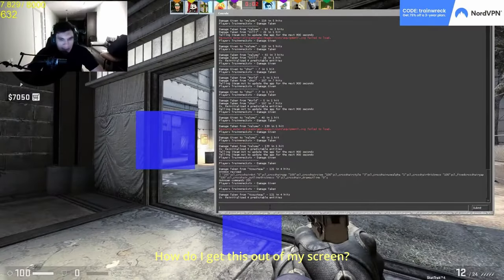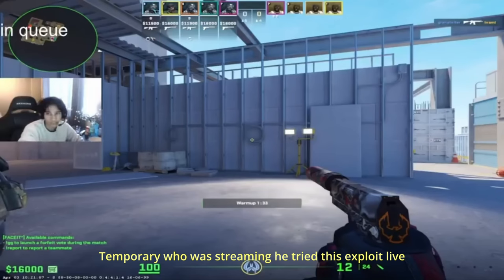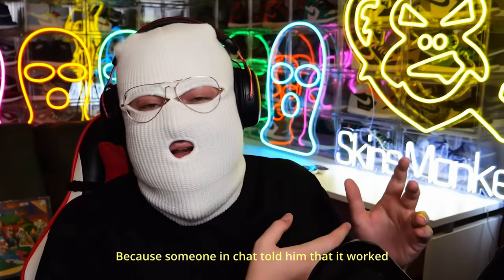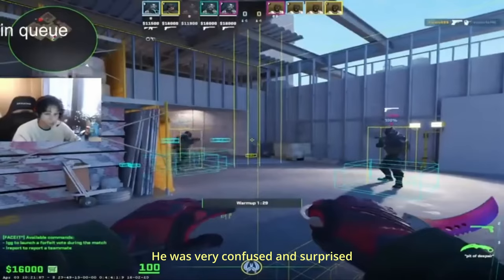Tekken? How do I get this out of my screen? How do I reset — slash reset crosshair? Enabling SV cheats. Temporary, who was streaming, tried this exploit live because someone in chat told him that it worked.